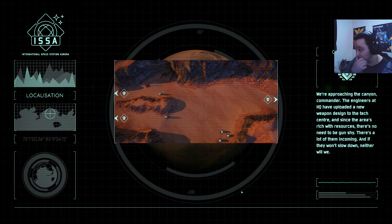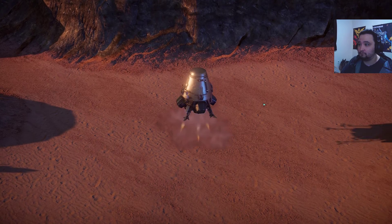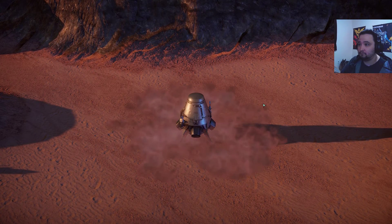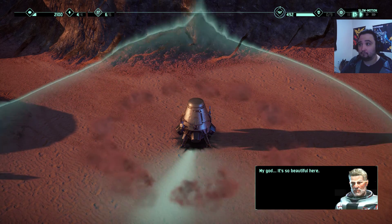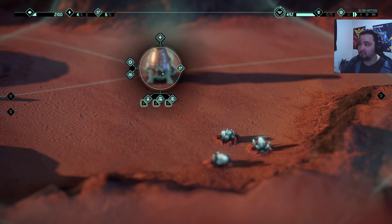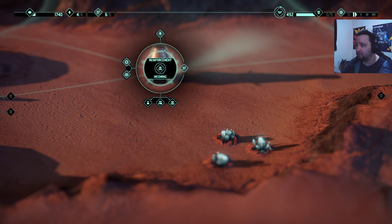We're approaching the canyon, Commander. The engineers at HQ have uploaded a new weapon design to the tech center, and since the area is rich with resources, there's no need to be gun-shy. There's a lot of them incoming, and if they won't slow down, neither will we. I'm going to request reinforcements right off the bat — just a lot of zombies.